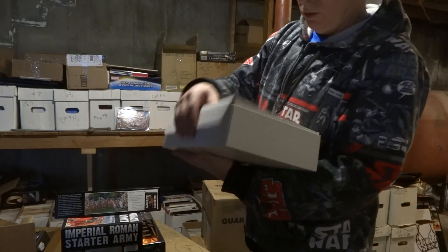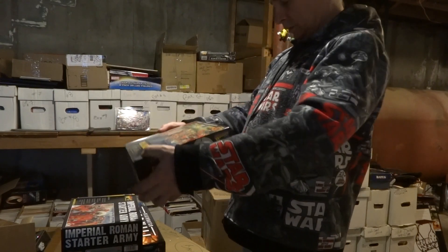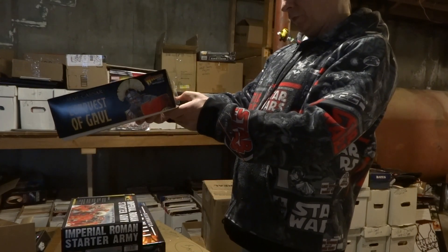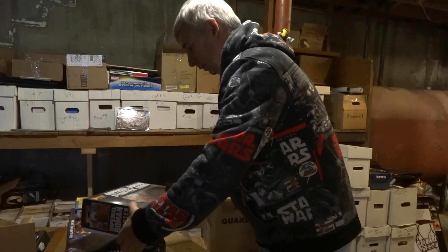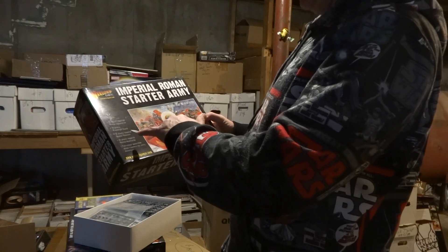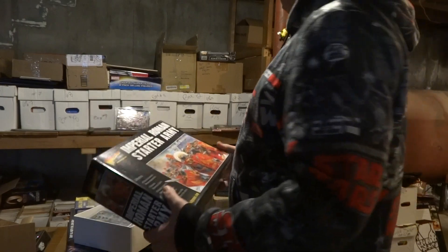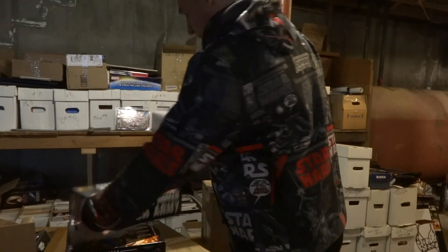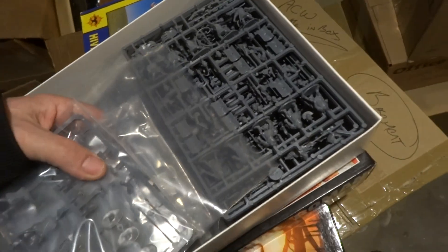That's the Conquest of Gaul. You got 60 Kilt warriors and 30 Roman legionals for this set. Then we have the Imperial Roman Army starter set with 60 plastic Imperial Romans, 20 plastic veteran guards, 20 Roman veterans, and 24 plastic Roman auxiliaries. So quite a bit of Romans - you got shields, decals, pretty cool.